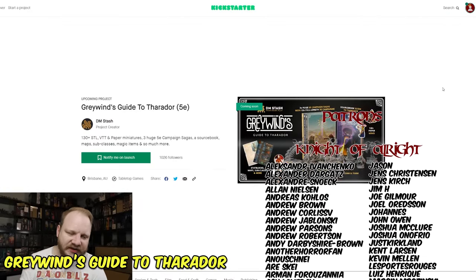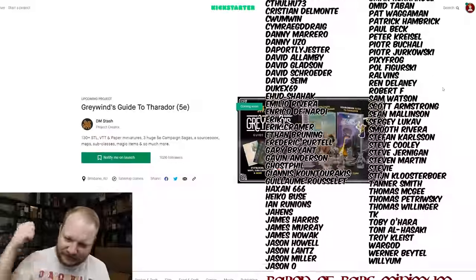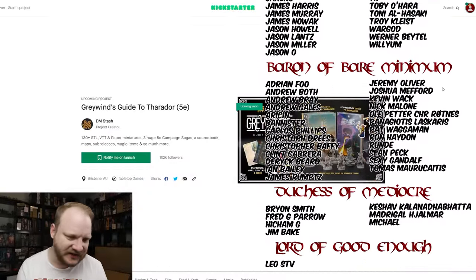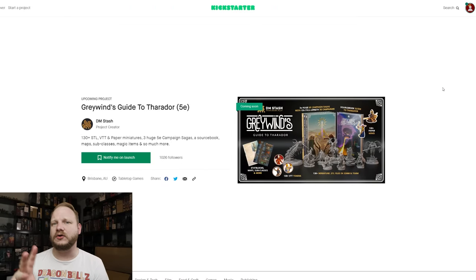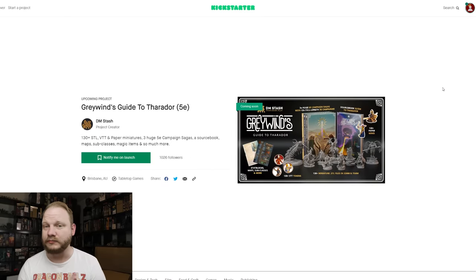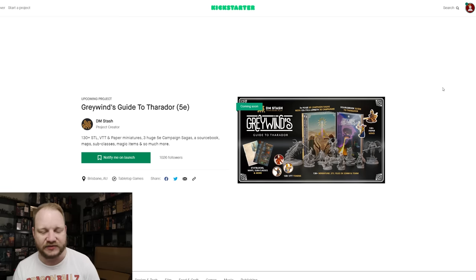Starting things out with Grey Wind's Guide to Theridor — it is a 5e compatible game. That's right, we are still making 5e compatible content, he can't stop us. This is huge. It's by DMStash, which is one of my favorite STL 3D print companies. They make some great stuff — 130-plus STLs, plus a whole bunch of other miniatures, 3 huge 5e campaign sagas, a source book, maps, subclasses, magic items, and so much more. It is the complete whole thing, and that's why they already have over a thousand followers and they just launched it.